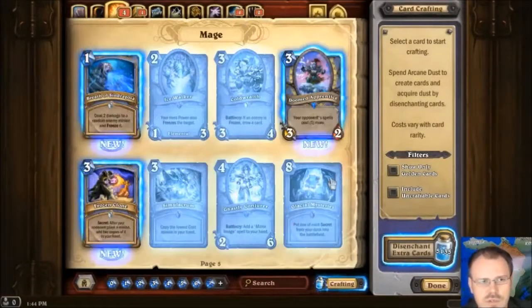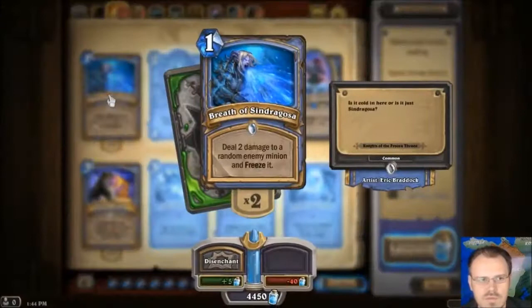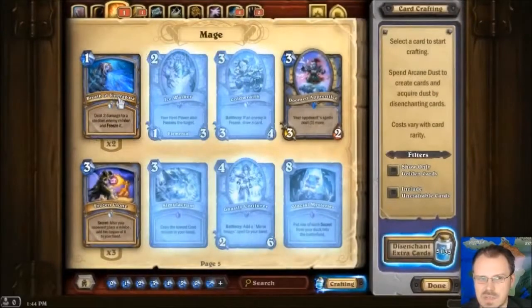Moving over to Mage. We have Breath of Sindragosa — 1 mana, deal 2 damage to a random enemy minion and freeze it. For 1 mana, it can get rid of your opponent's first turn play. Later in the game it's 2 damage and freeze a minion for 1 mana. If they only have 1 minion then it's very effective, but that randomness can potentially screw you.